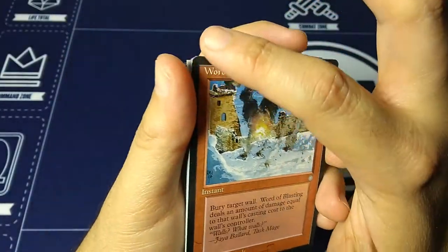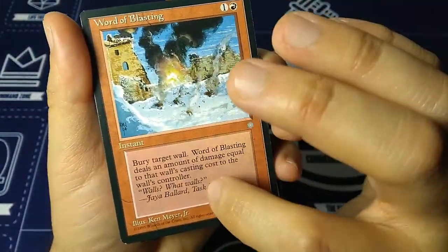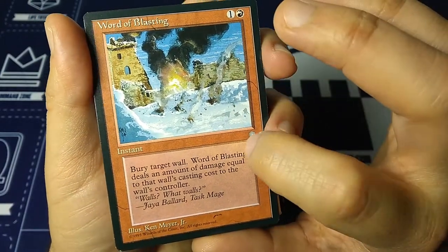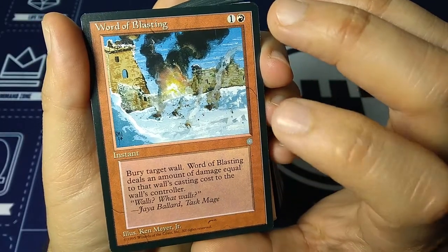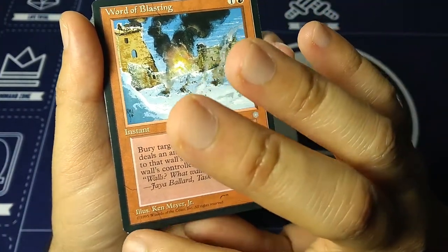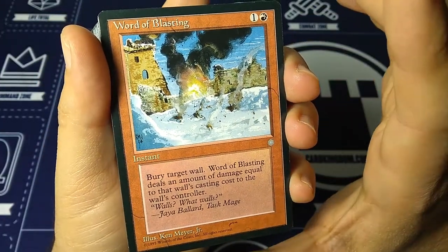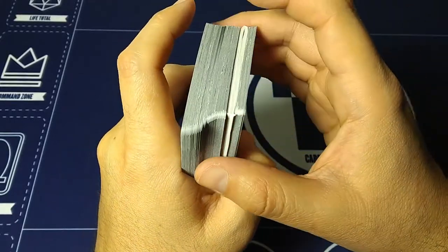So obviously, black border set. There's the symbol — old card border, the old card frame. Back in the day there were no colored symbols, so we cannot tell if this is rare, uncommon, or common just by looking at it. And no, there were no mythics or foils. There's also no collector's number down at the bottom, so we have to look it up to see what's the valuable stuff. Probably these are the rares and such.